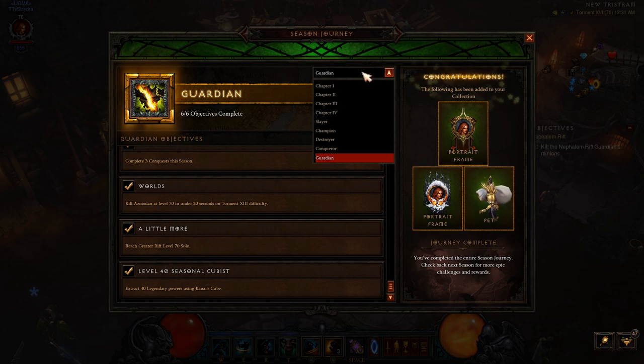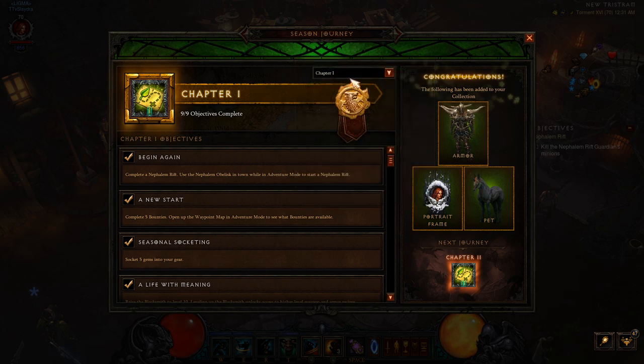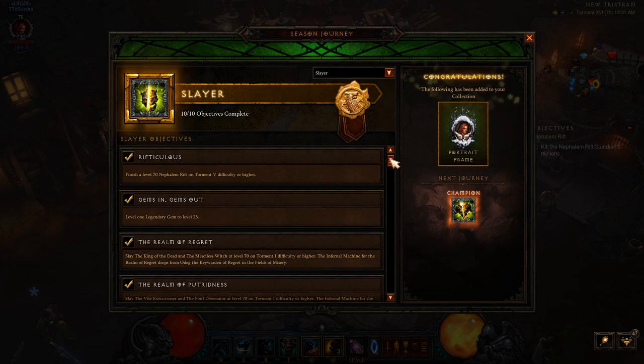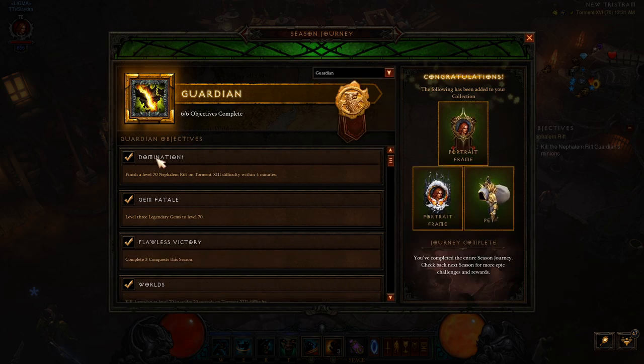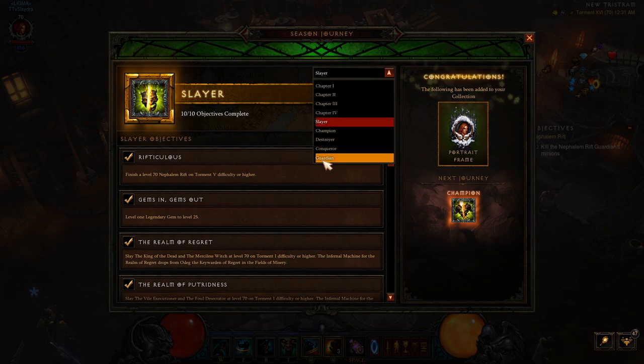I recommend completing Chapters 1 through 4 first, then doing Guardian, Conqueror, Destroyer, Champion, and Slayer backwards. The reason we're doing these backwards is because some quests will double up — if you complete the one on Guardian, it will also complete the one on Slayer since it's the same quest but further down in difficulty. Doing it from Guardian first will save you time.